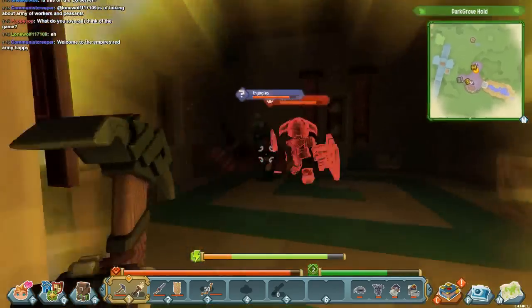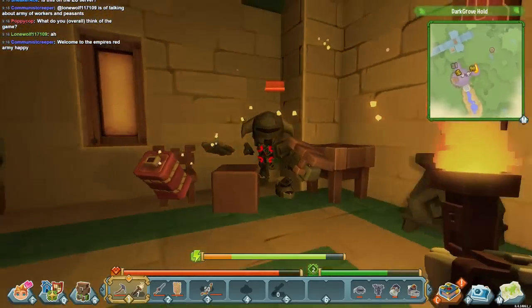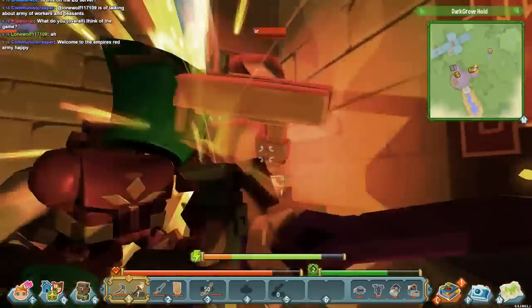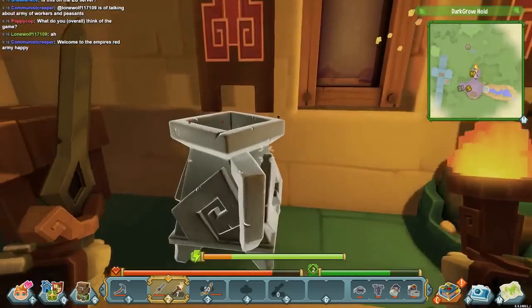There's an enemy warrior. You can also hit people with your torch — the torch does an AoE and knocks people back. One blocked it though. I should be fighting with the sword but I like having the torch out.